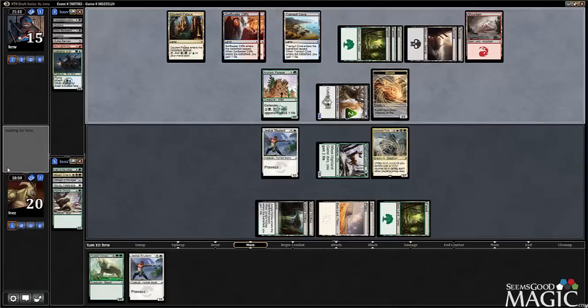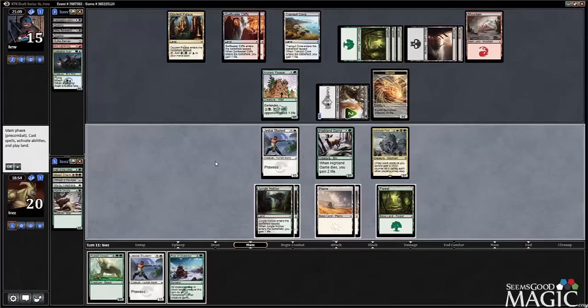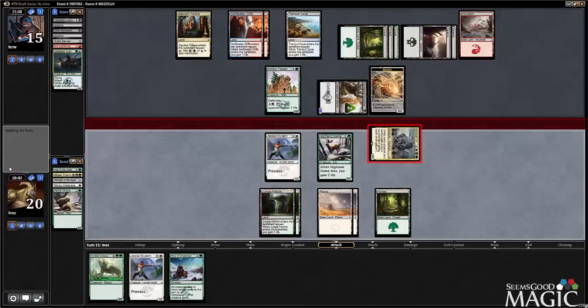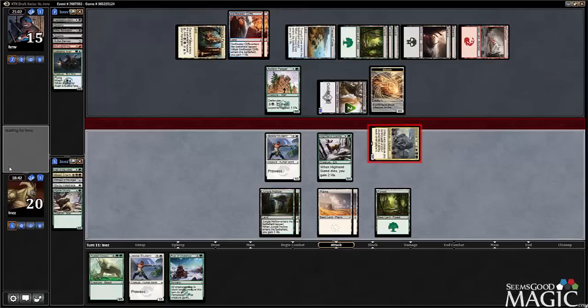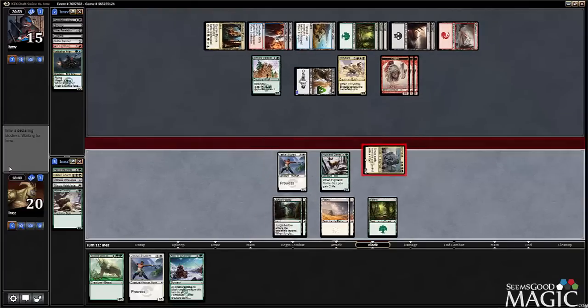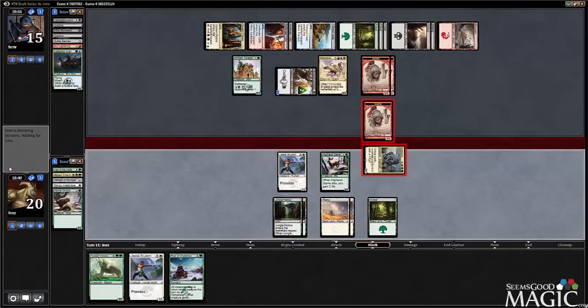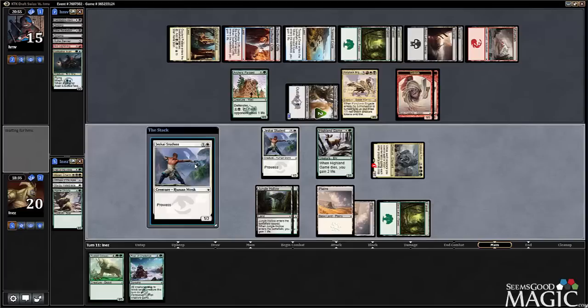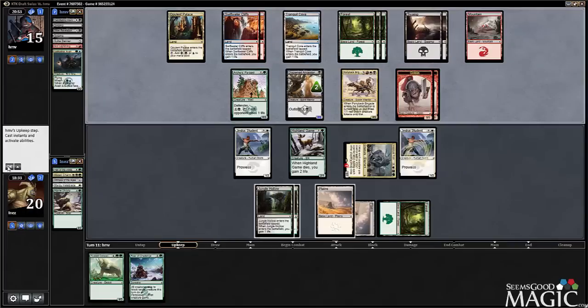He deliberated and decided on using his mana like that. Here's our Roar of Challenge, but not lethal currently, so I think we just progress our board and swing with the Fortress. Ponyback Brigade — not that big of a deal, actually. We're just setting ourselves up for a Roar of Challenge lethal, which is great. We've got a nice, presumably stalled board state until then.